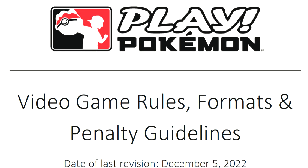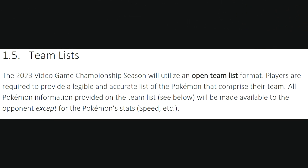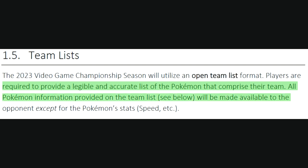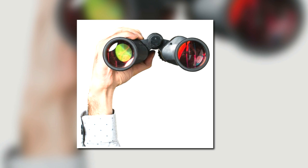With the advent of open lists, we welcome a new era of VGC Pokemon — a more strategy dependent game. Pokemon defines open lists as when players are required to provide a legible and accurate list of the Pokemon that comprise their team, with all Pokemon information provided on the team list made available to the opponent, except for the Pokemon stats. This will make VGC doubles less guessing and scouting and more maneuvering and strategy.